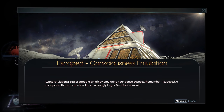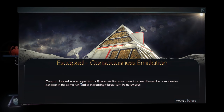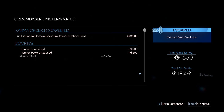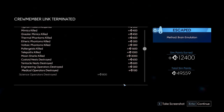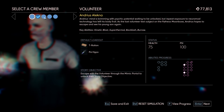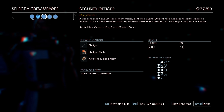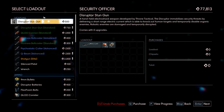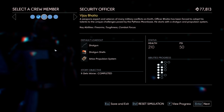Wow. I guess I sort of escaped — by emulating my consciousness. Congratulations, you escaped, sort of. Remember, successive escapes. That pile of points is always very satisfying. Why is everything so blurry? Probably just a visual bug.